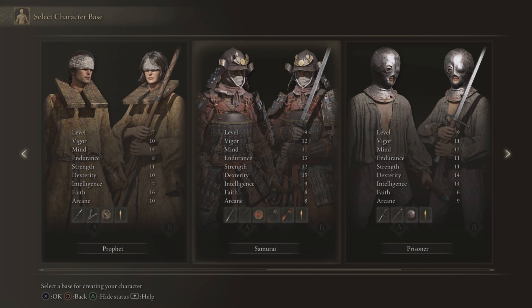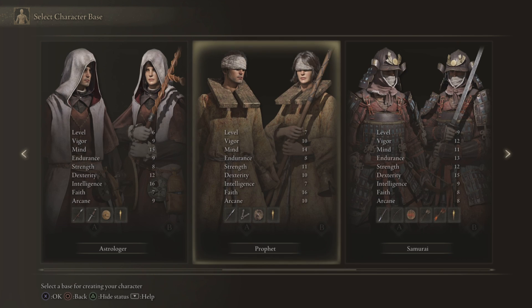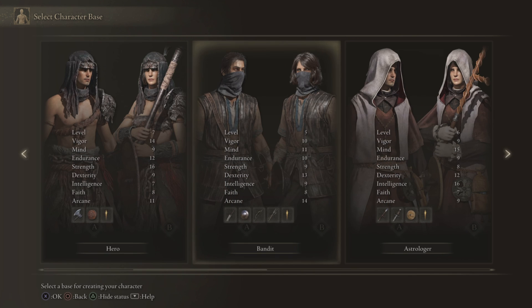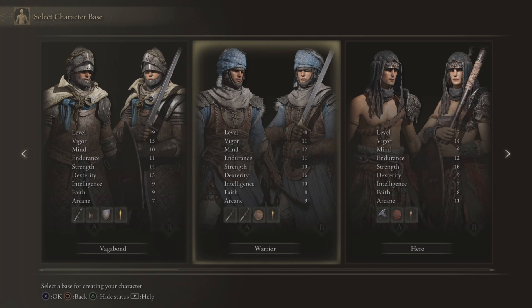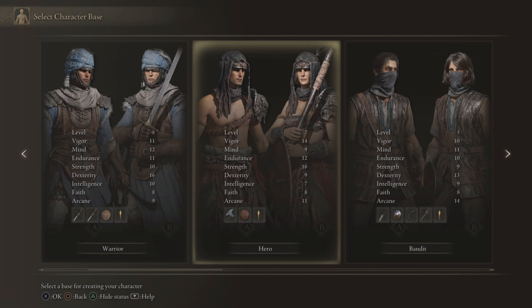Let's compare what level these people are. Samurai is level 9, Confessor is level 10, and yeah the Wretch looks like it's level 1. Prophet's level 7, Astrologer is level 6. I don't want to go for the highest level just because it has the highest level — I want to pick the one that looks cool to me. The Vagabond has some decent armor and decent stats, level 9, but endurance isn't as high as I'd like.